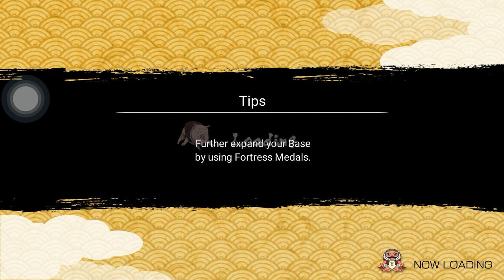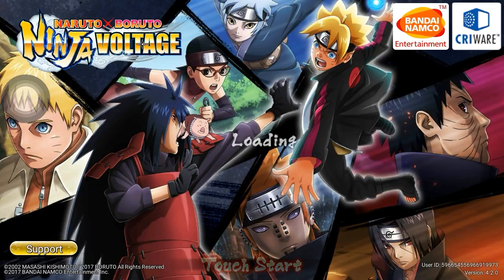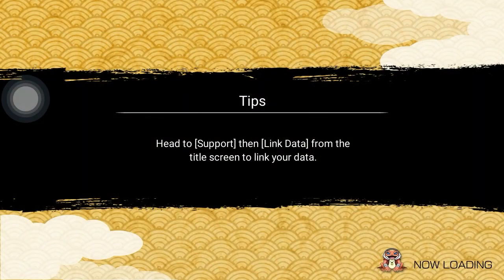Lumayan fantastis kan? 50 Shinobite itu bisa mendapatkan 1 card skill, dan jika beruntung bisa mendapatkan ultimate jutsu guys. Caranya kalian balik ke title dulu, lalu kalian klik support yang gue lingkarin, klik, terus link in data, kalian klik lagi. Lalu tinggal kalian masukkan akun Facebook kalian. Cara ini lumayan bagus juga karena jika akun atau game kalian bermasalah, kalian bisa pindah ke HP satunya guys, jadi gak perlu mulai dari awal lagi. Yang penting kalian harus ingat sandi dan username akun kalian.